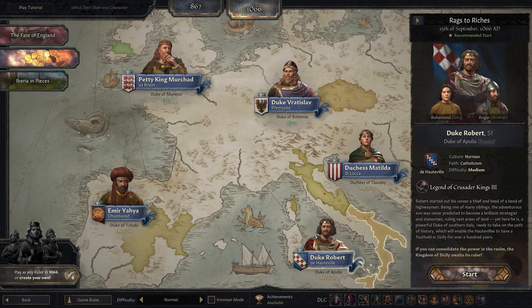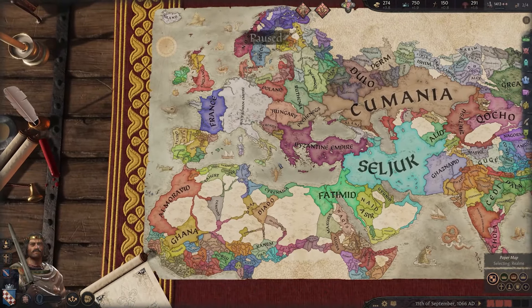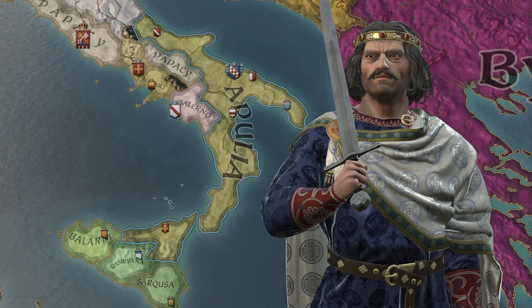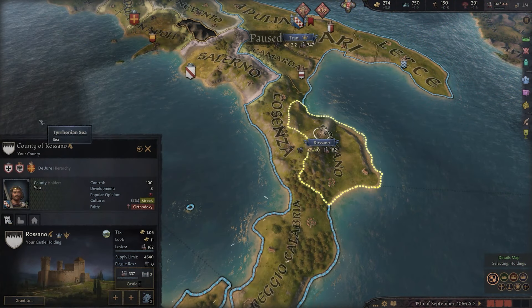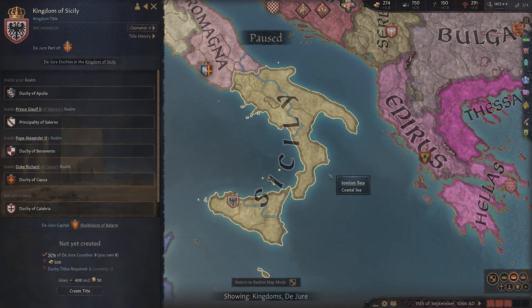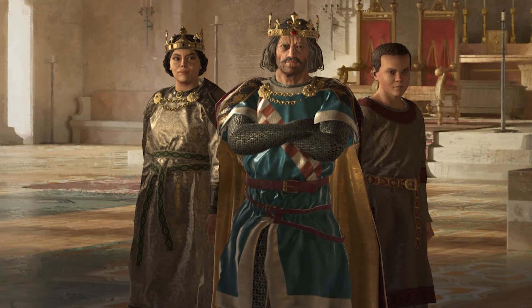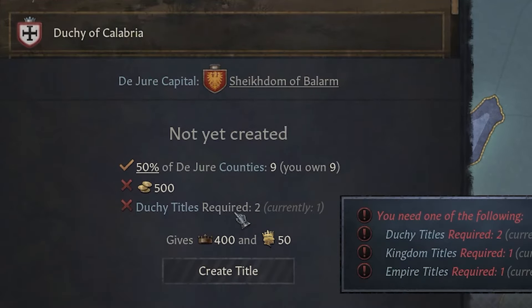Let our adventure begin. Here we are at the start of our Duke Robert adventure. We start as Duke of Apulia in southern Italy, and our aim for today is going to be to try and become a king — and we might as well try and become King of Sicily as that's the nearest kingdom to where we start. We'll need to own nine counties of the region, which we already do.